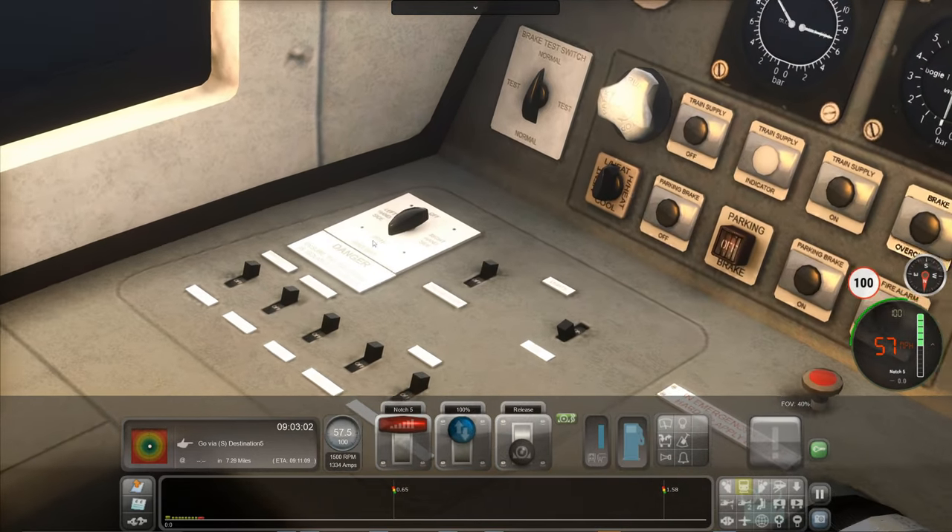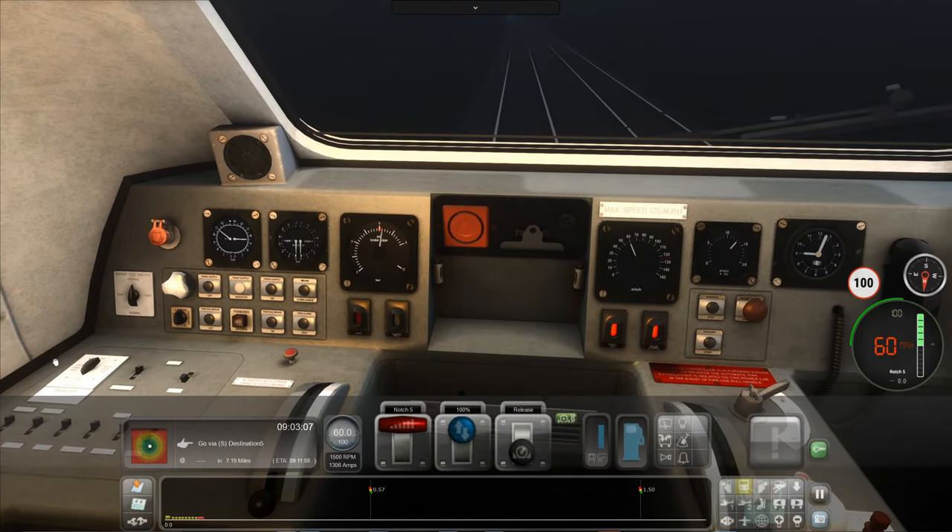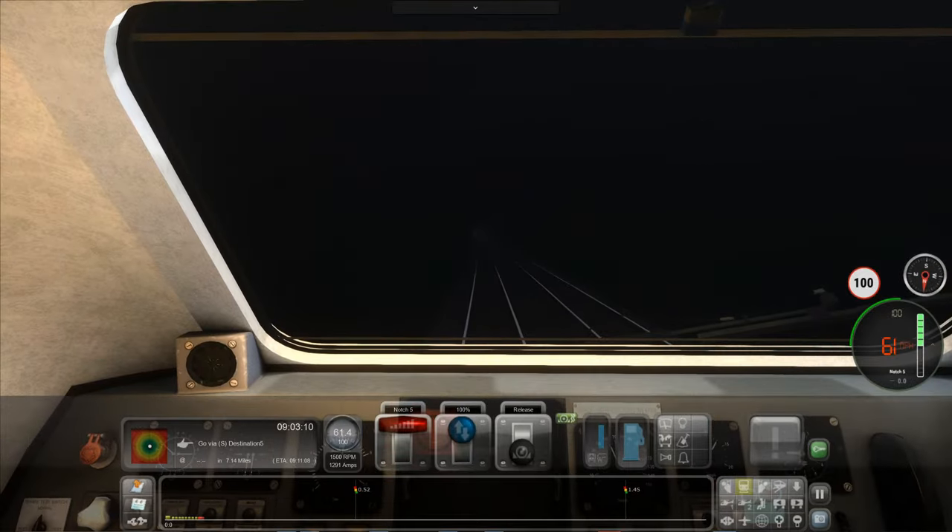Headlights — I think I've got them off, let's put them on. Does that do anything? I mean, yeah, we can't actually see them. It's not that dark in this tunnel to be fair.